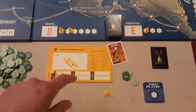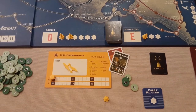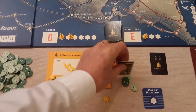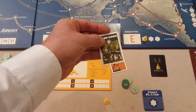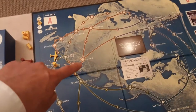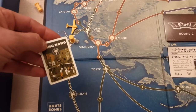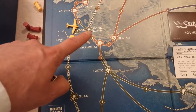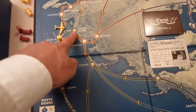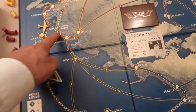To claim Hong Kong, you either need the exact card with 'Hong Kong' on it — which you keep and can reuse — or you can use the matching regional symbol instead. For instance, Hong Kong has a tiger symbol for Asia. If you don't have the Hong Kong card, you can discard one card with the same symbol, or two matching symbol cards if you have neither.